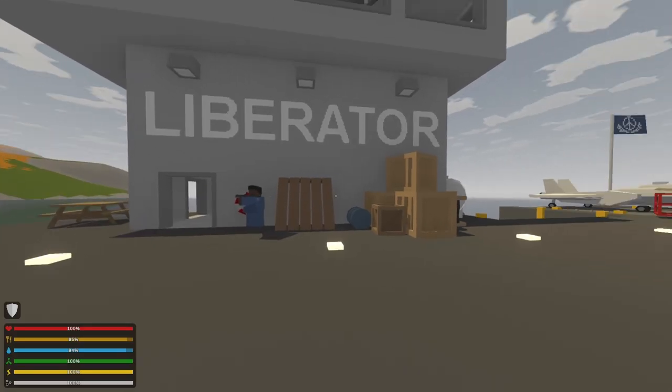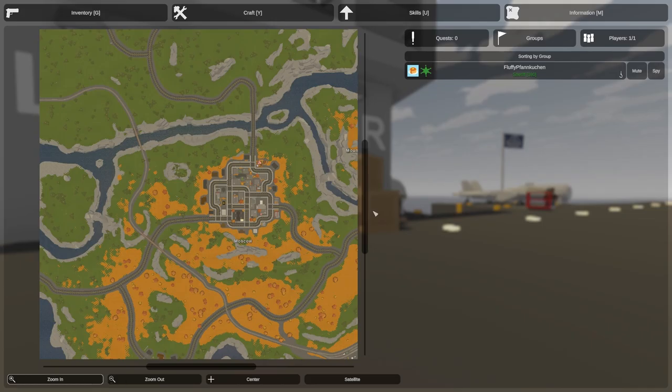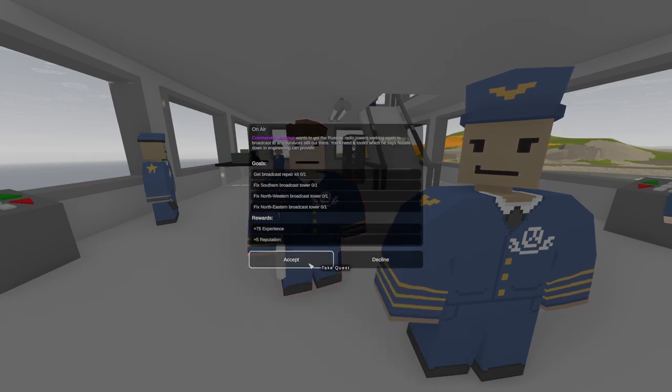First of all, Russia has 24 quests in total. They can be obtained from the entities at the Liberator and aircraft carrier, all the way down in the map. Upon arriving at the Liberator, talk with Commander Lawrence and Captain Sidney and retrieve the quest.